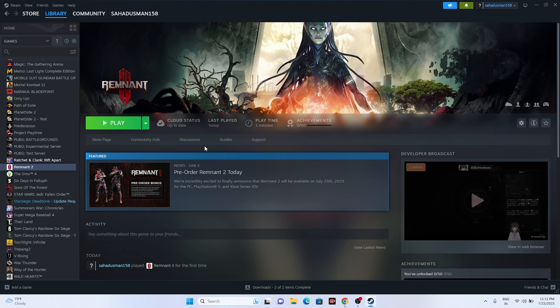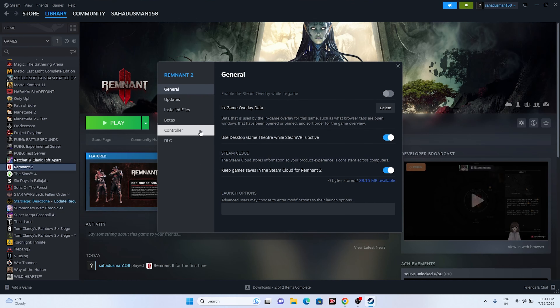Next, disable the Steam overlay — this is a very important step. Right-click the game in Steam, go to Properties, and find the Steam overlay option. If it is turned on, turn it off, then launch the game. This helped many users.